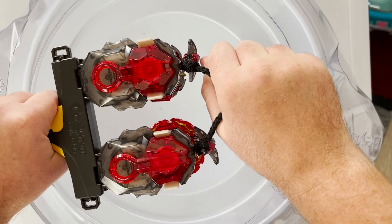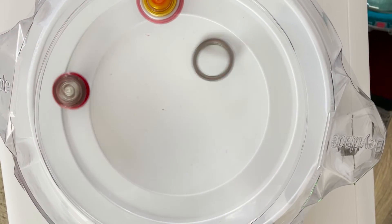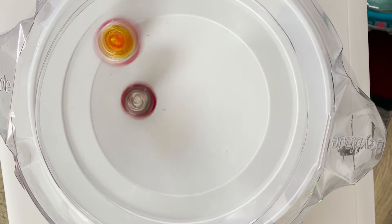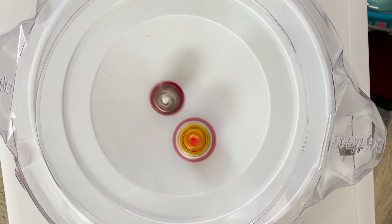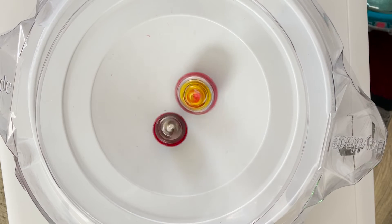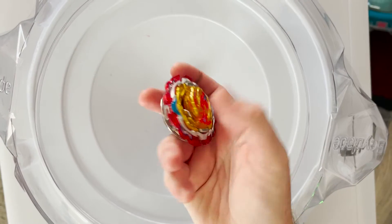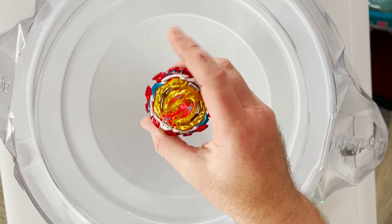All right, Dead Phoenix round one against Prominence Phoenix — three, two, one, go shoot! The Prominence Phoenix armor came off. Dead Phoenix is going. You see how they're just spinning around smashing into each other? That was pretty cool. We got a win for Prominence Phoenix — no surprise there. Much bigger, a lot more weight going on. Probably going to be much more difficult to take this guy down.